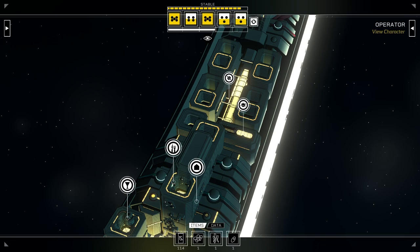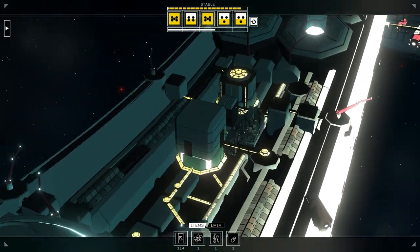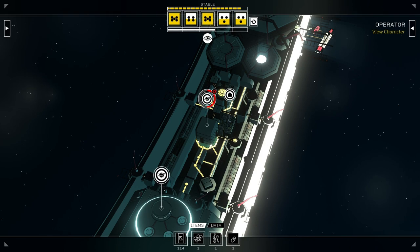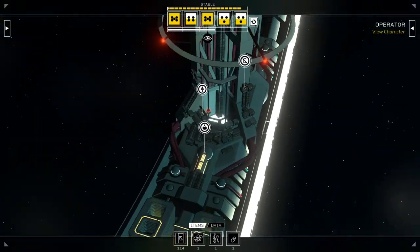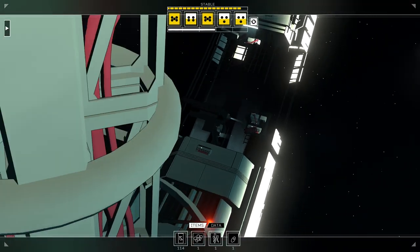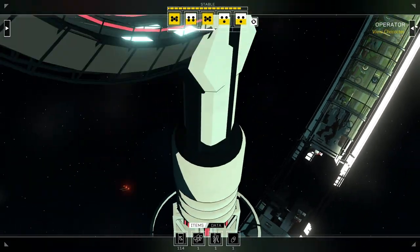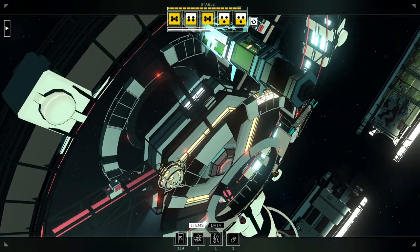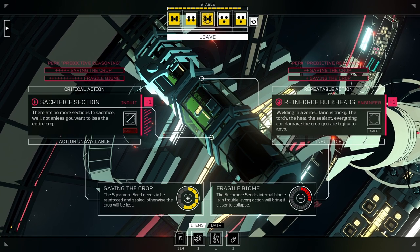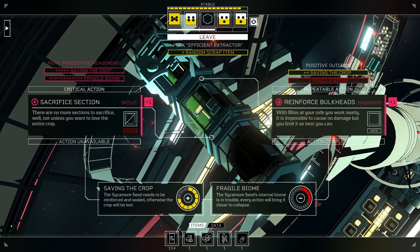Maybe we'll actually disable our tracker this time around — that'd be fun. We should also forage for some mushrooms. The building is chaotic, most of it in total lockdown. We need to go to Bliss. There's the Ascender car. Saving the crop — I believe we could pull this off right now. Oh yeah, we're good. Nice! Random scrap item — oh, thank you.